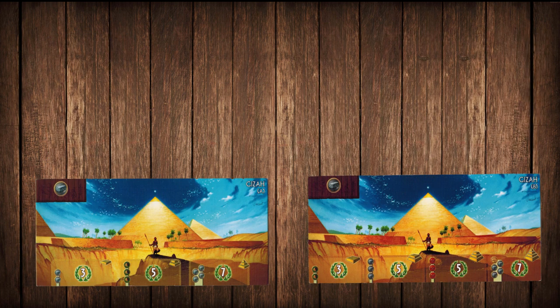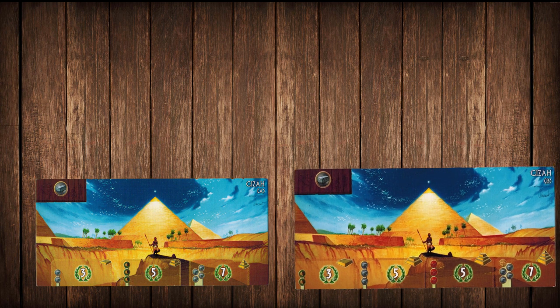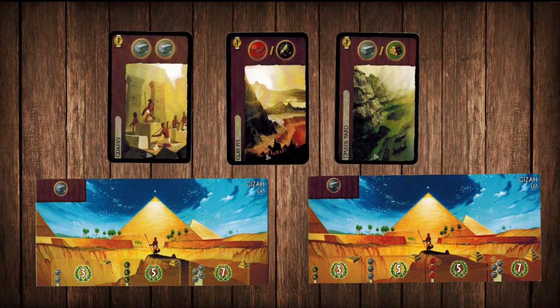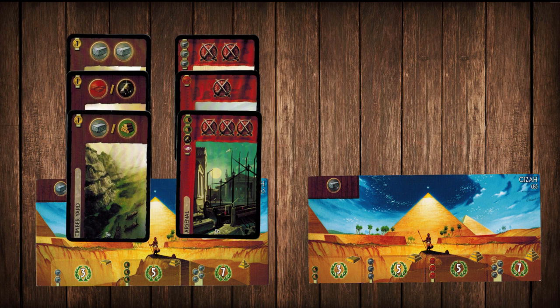Giza can be a toss-up. Side B is definitely worth more points but that extra stage can be a pain. I usually prefer B but both sides are really good and I would not be upset to end up with this wonder. No matter which side you get, make sure you are getting tons of resources — this is a very resource-hungry wonder. Those resources also tend to line up really well with military, so maybe look at going into that as well.